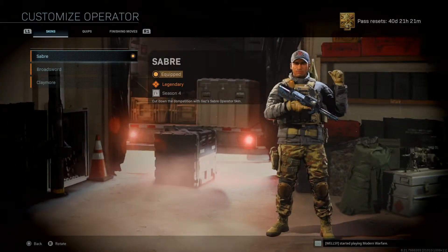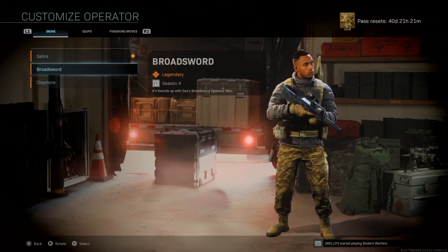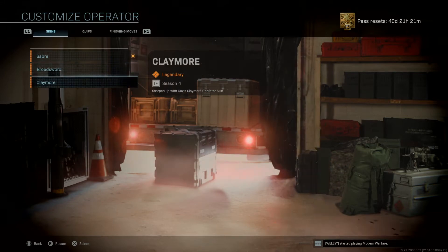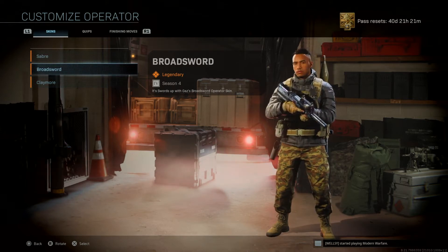Let's have a look at the skins. Here's the Fortune skin that you get from buying the bundle. Here's the Broadsword one — nice fade. And then the Claymore, which is the last one that you get. My favourite is probably the Broadsword one.